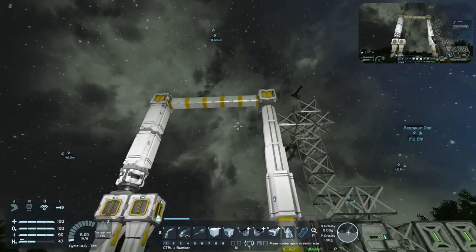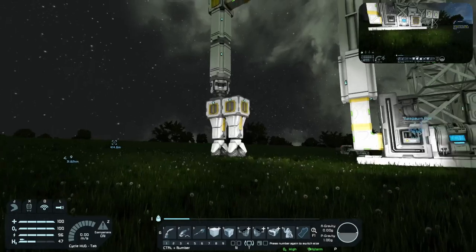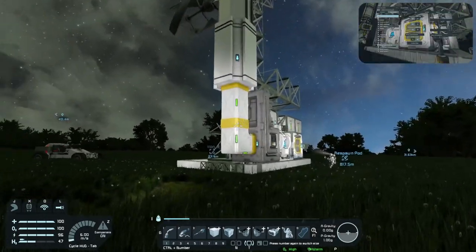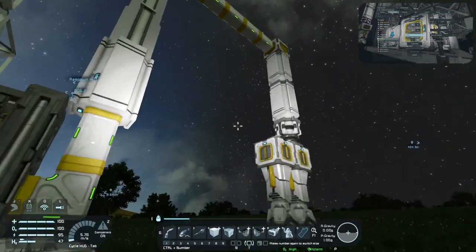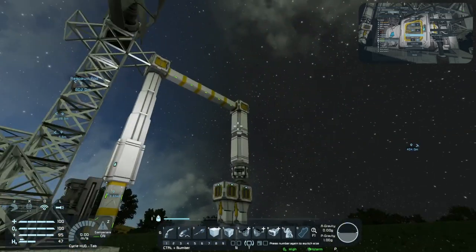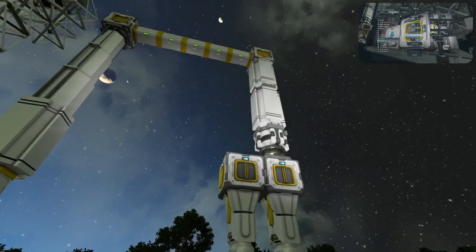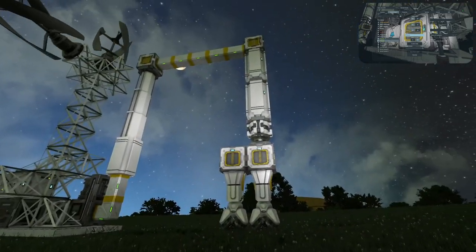So instead of boring you guys with the whole building of a mini drill — which we will advance later — we just built something and put it together so we could get some quick materials to continue on our quest of grabbing our respawn pod. This was Dave's little build. Oh, you actually got three pistons on there. Wow. This is going to go deep. Yeah, it's going to go fairly deep to get the stone and hopefully get the iron, but we'll see how it goes.